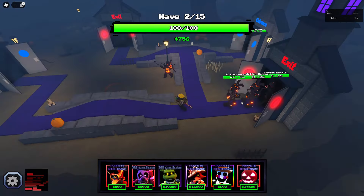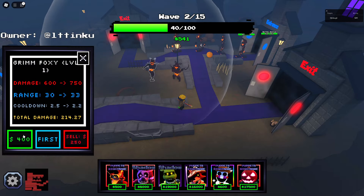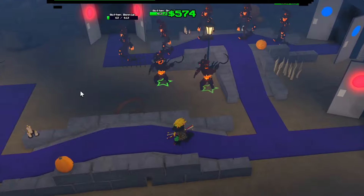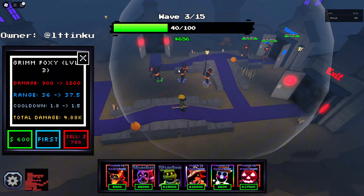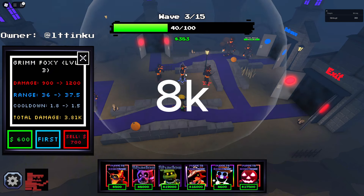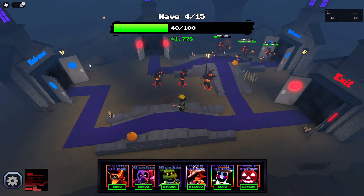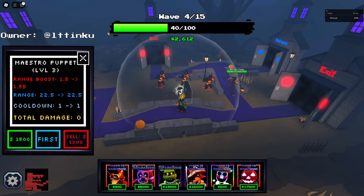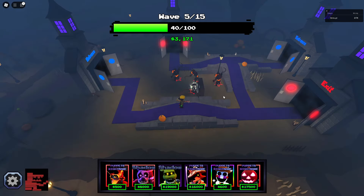Oh my Lord, we just barely did that. Let's get another Grim Foxy. He is really, really weak. He is very weak, but we're just about doing it. So our next unit up is Clown Trap and he costs 12k. Wait, when you get him to max level, he's not too bad — that's actually all right. Oh no, there are these Rotten Foxies. Let's get a range boost up for now — that will really help because they're getting like full map coverage.